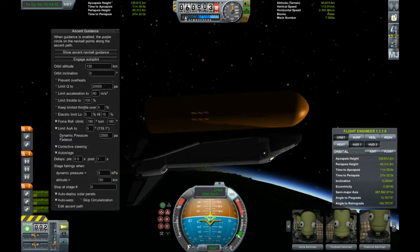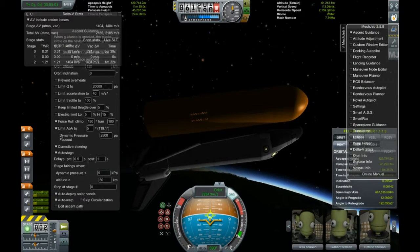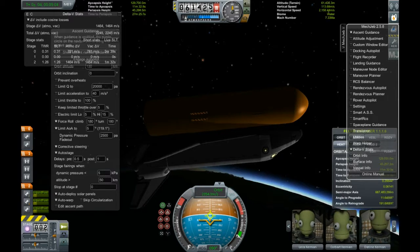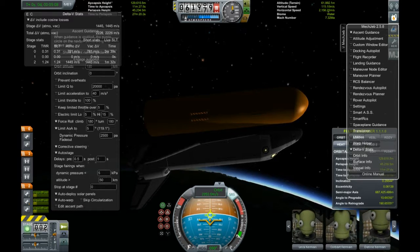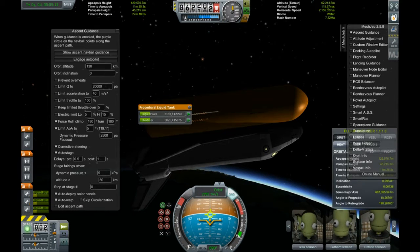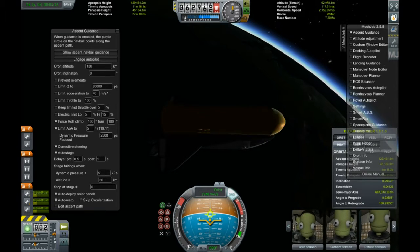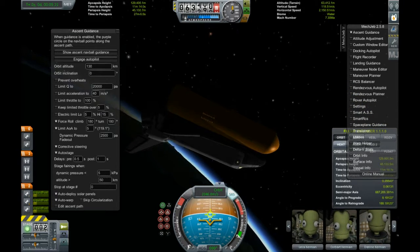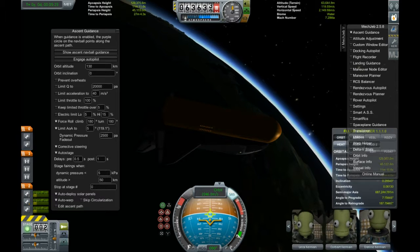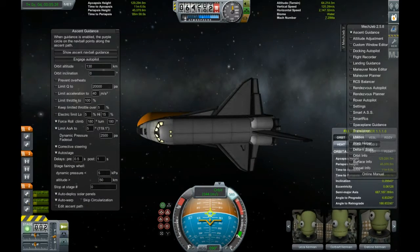If you bring up MechJeb, you can see there's something on the order of 1.5 km/s delta-V left in the tank. I personally use MechJeb to fly up because I can't gimbal well with analog keyboard controls — I don't have a flight stick, though you could use a 360 controller set up in the options to gimbal a little better.